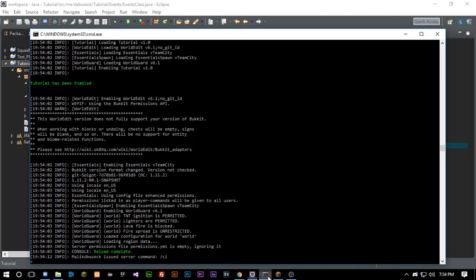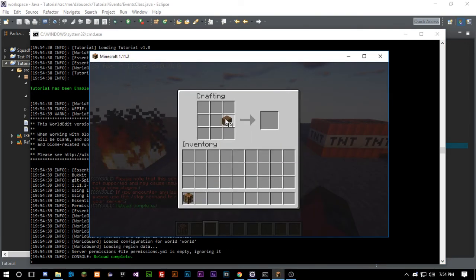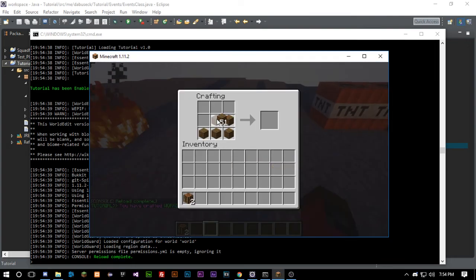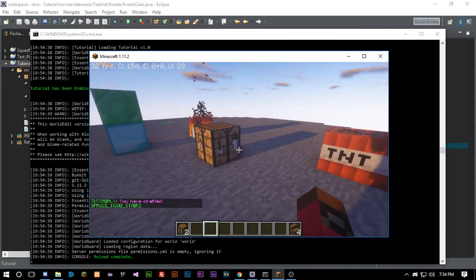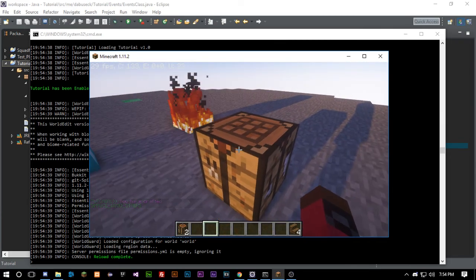Let's re-export and test again. We get 'You have crafted WORKBENCH' and also 'You have crafted SPRUCE_WOOD_STAIRS.' It doesn't look super clean but it works. Now let's do something more interesting.